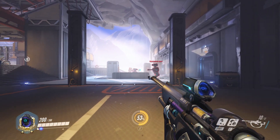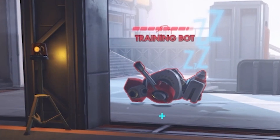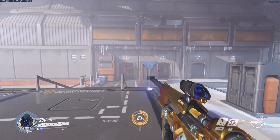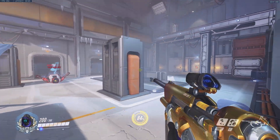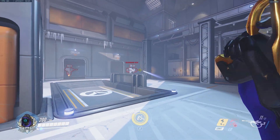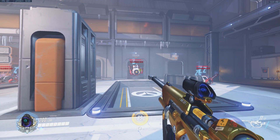The prediction method is when you try to predict where your target will be right as you start the wind-up animation. This is what the majority of players use. The flick method is when you start the wind-up animation, and just as it ends and the sleep dart leaves the chamber, you flick your cursor to where the target is. This is the hardest but also the most efficient way to hit sleep darts, in my opinion.